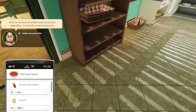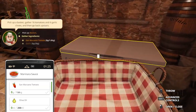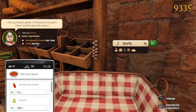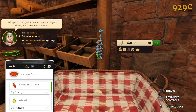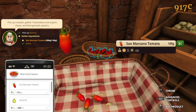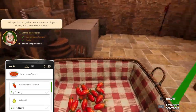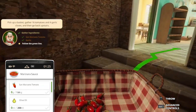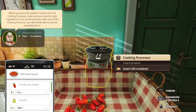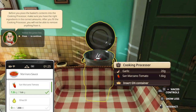Follow the green line to the pantry. We need this one of course. There's a bit of motion sickness from all the movement, even though I changed the mouse sensitivity. There we go — then this is 1.6. We still cannot hold to buy more quickly. Follow the green line. Marinara sauce — empty it into here, the food processor. You'll not be able to remove anything from it, so we've got to put in the right amount.